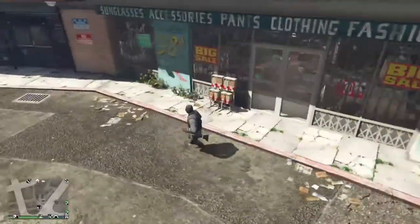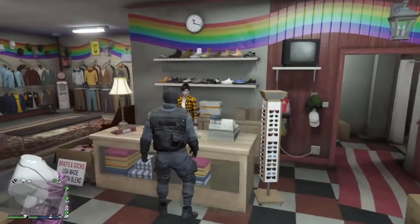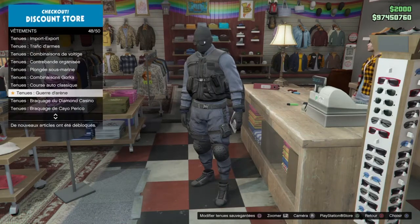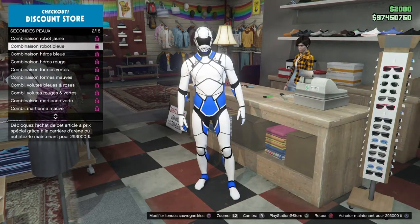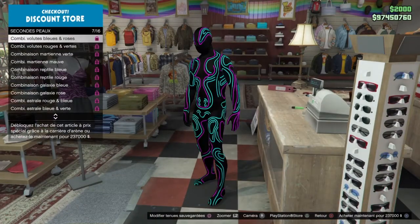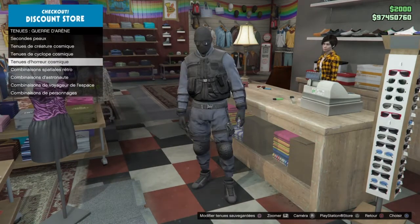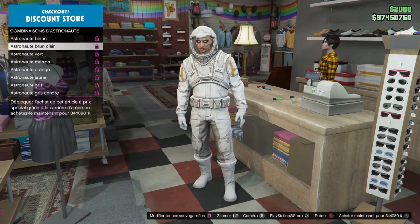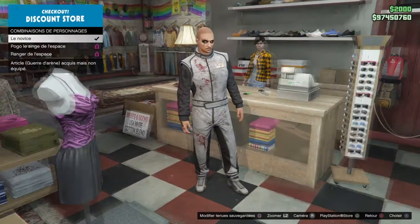Dans un premier temps, ce qu'il faut faire c'est mettre la tenue que vous souhaitez glitcher, donc garder le bas. Moi c'est cette tenue-là — à la base je la voulais pour avoir le bas, donc j'ai préféré l'avoir en entière. Là je vous montre un peu toutes les tenues avec lesquelles vous pouvez le faire, celles avec lesquelles en temps normal on ne peut pas changer le haut, mis à part quelques exceptions.